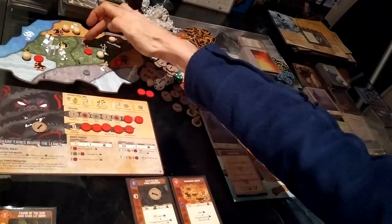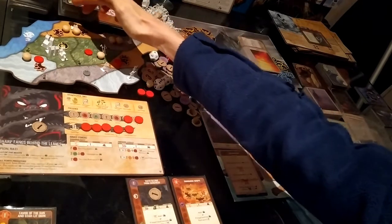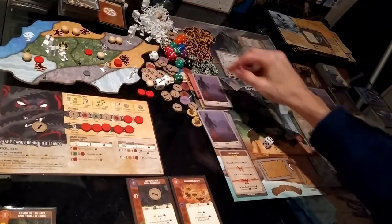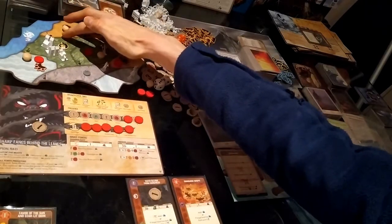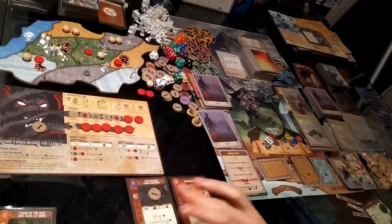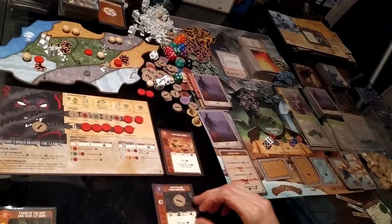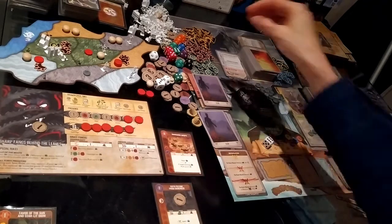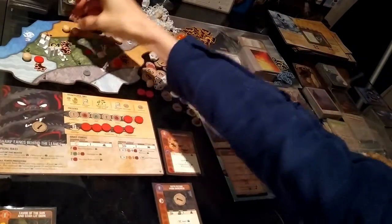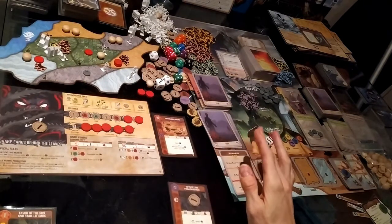I use Ranging Hunt targeting this land: gather one beast, each beast deals one damage — that takes out the invader, generates fear and another fear card. I push those beasts in here. Ranging Hunt done. For Swarming Wasps I add a beast — one away from where I have presence and without a blight. That's the fast power phase over.